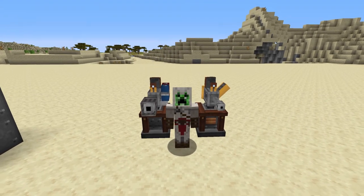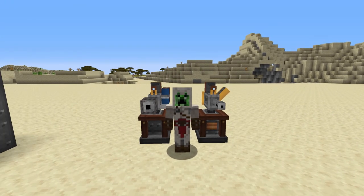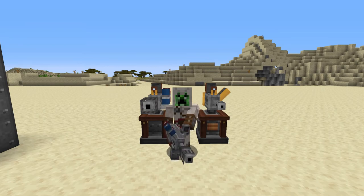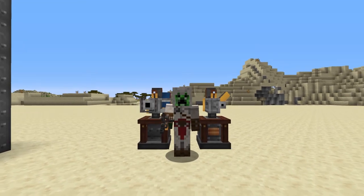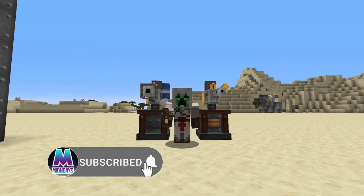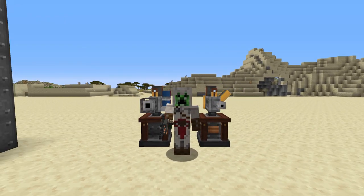Unfortunately that is everything for more advanced tools in Immersive Engineering. The revolver is not the only weapon in this mod — you can also get two different types of turrets as well as a chemical thrower and a rail gun, but those will be coming in the future. If you did enjoy, please leave a like, subscribe, and ring the bell to stay notified for when all these tutorials come out. Until next time, take care.